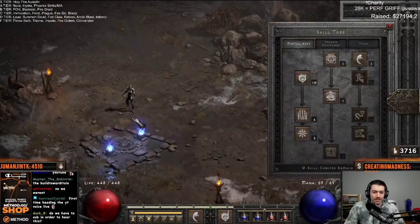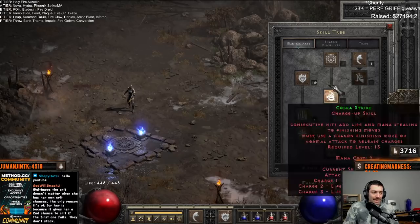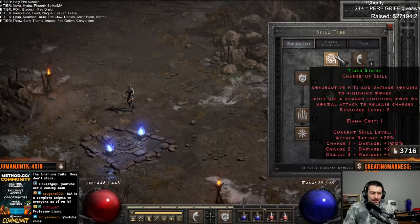First things first, let's talk about the skill tree — the daunting skill tree. These six skills on the left are all charge skills, and these four skills on the right are all finishing moves. You can see it says 'charge up skill' and 'finishing move.'